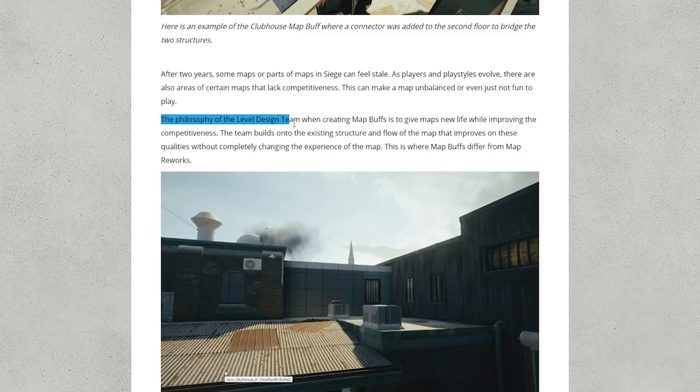The philosophy of the level design team when creating map buffs is to give maps new life while improving their competitiveness — and I think they did that with Clubhouse. The team builds onto the existing structures and flow of the map, improving on these qualities without completely changing the experience. This is where map buffs differs from map reworks, though it's going to get confusing with these two very similar names.